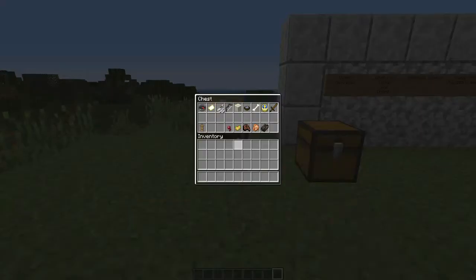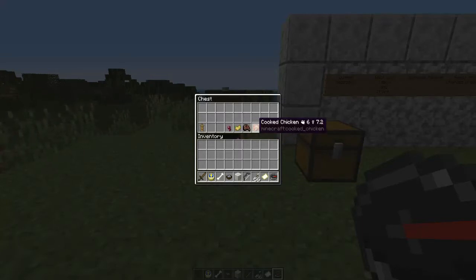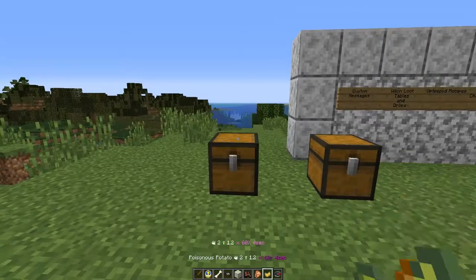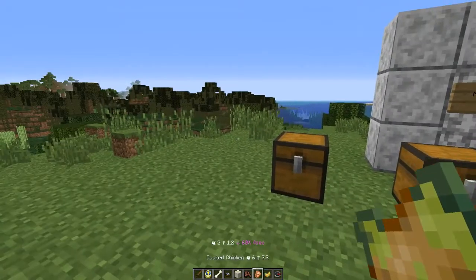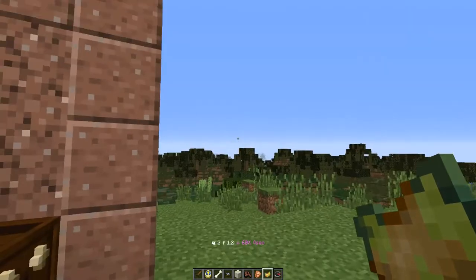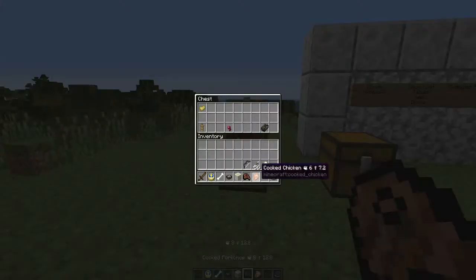The very first thing we're going to go over are custom messages, and this stuff is really cool. Looking at food, if you hover over it, it tells you how much hunger it refills and how much saturation it refills. It also tells you this if the food is in your inventory. For instance, this one shows 60 poison for four seconds — we don't want that.